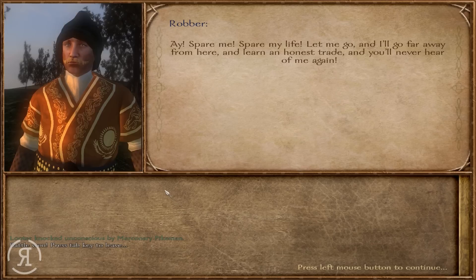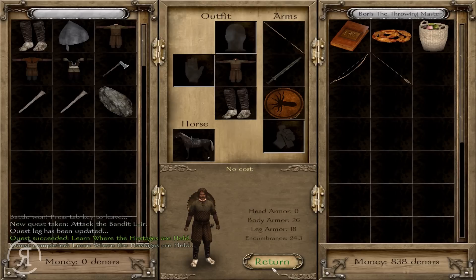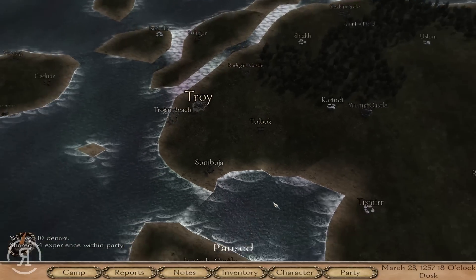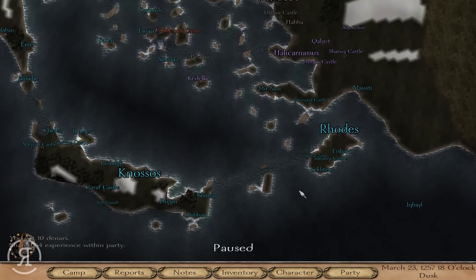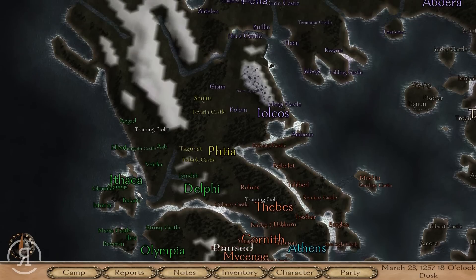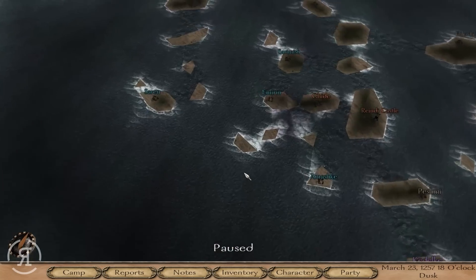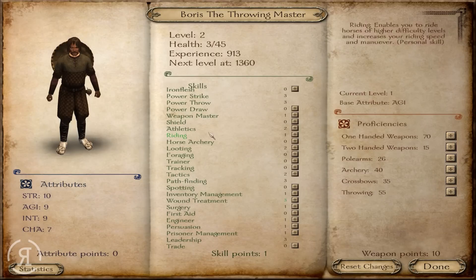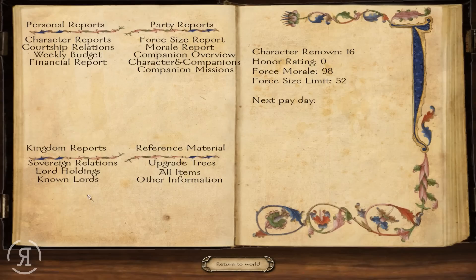Our mercenary pikemen are going to absolutely destroy these looters and we are still alive — just in ghost form, nothing to worry about. We're now learning where the hostages are held. I think we've had a pretty reasonable look at the early game. This is actually the first time we're looking at the map — it's historically accurate as far as I'm aware, with a huge number of towns and lots of islands.